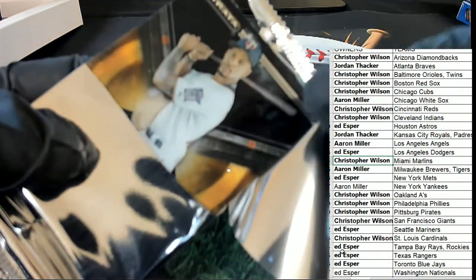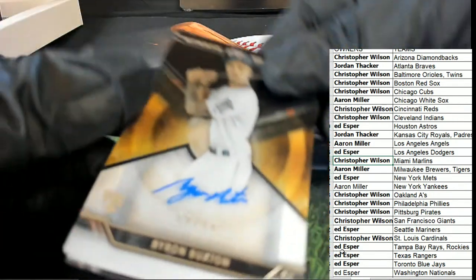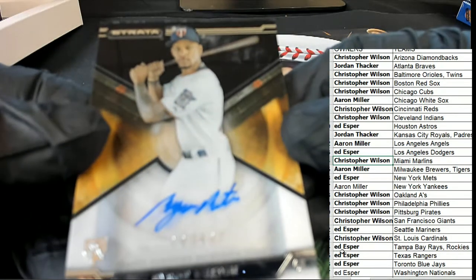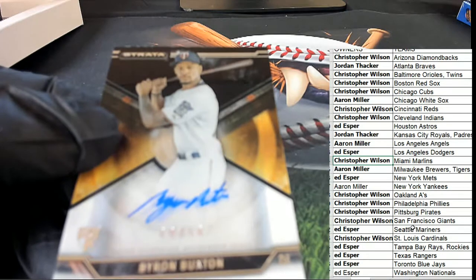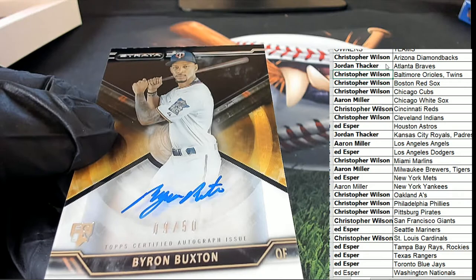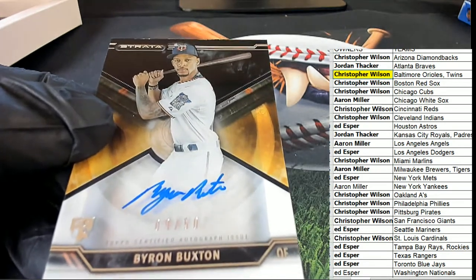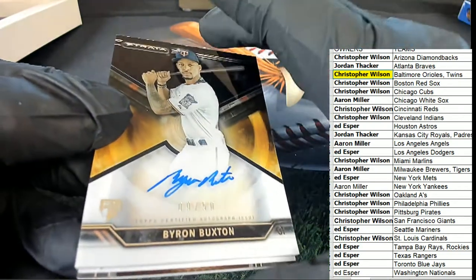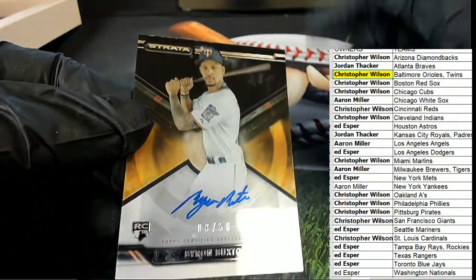And the first hit looks like a Twins card — it's a Byron Buxton! It's a Twins Byron Buxton. Congratulations in the box break to the Twins owner, combo spot, Christopher W., pulling down the Byron Buxton numbered to 50. Very nice rookie card — number nine of 50, the Buxton.